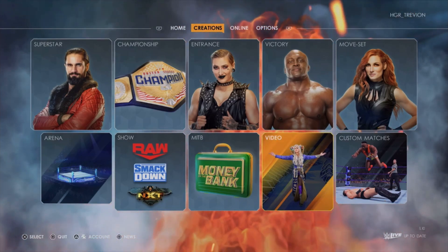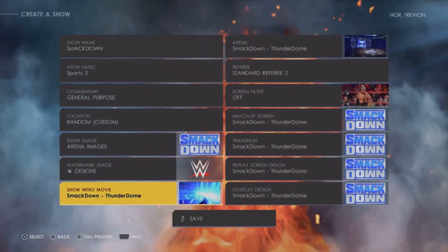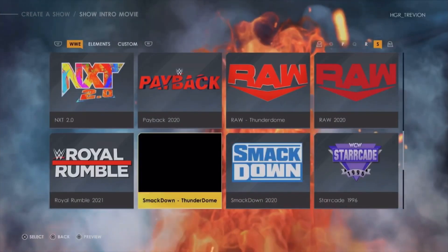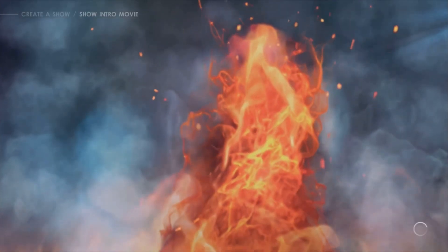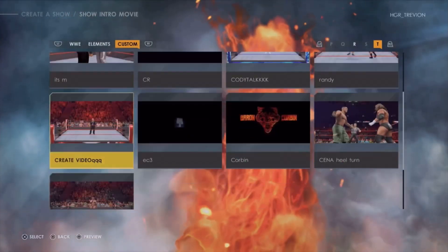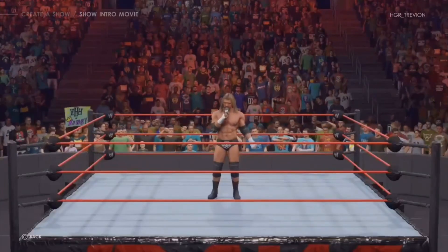So when we go to the next step — if you are still watching this video, which I highly appreciate — you're going to go to Create a Show. And then after that, you're going to want to wait for it to load in, which this time it loads in pretty fast. Then you're going to want to go to the little show intro, head over to Custom, and then go to whatever you named it — which I put Triple H's Revenge Tour. And then we're going to wait for it to load in. This is the voiceover guy, so excuse me.